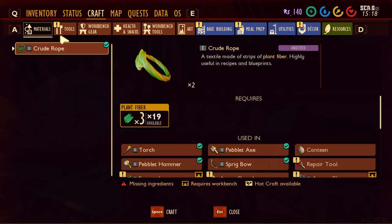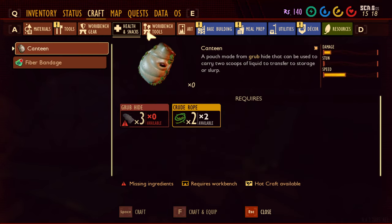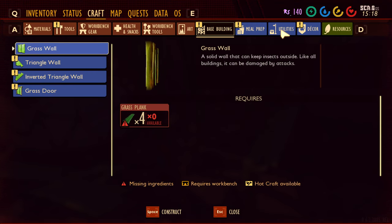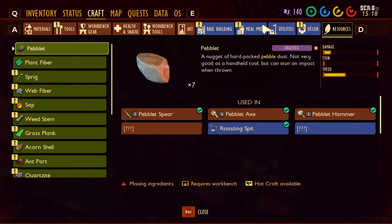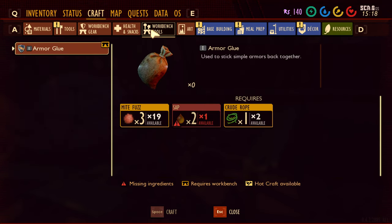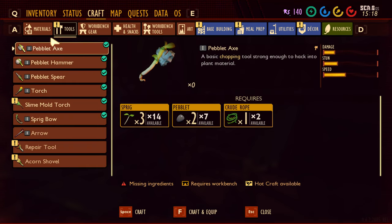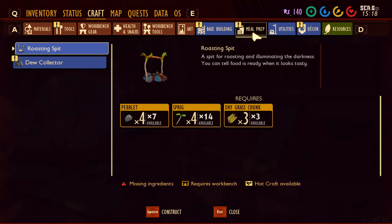What can we craft? We want some kind of shelter. Let's check base, utilities, resources... There should be a shelter. Have I not analyzed it yet? We got our roaster.